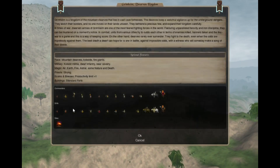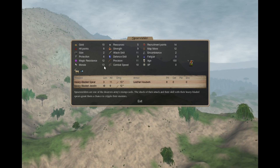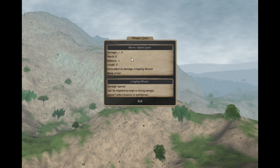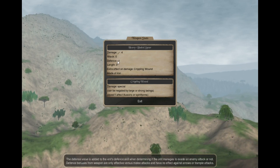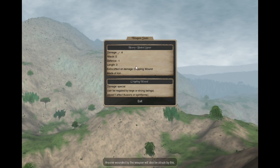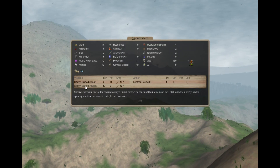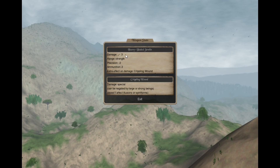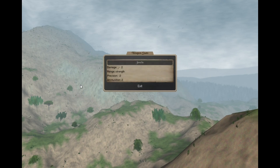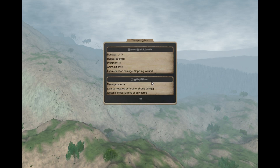By the way, the Dwarves also have high morale. The Spear Wielders have 2 special weapons. The Heavy Bladed Spear deals more damage, has a defense penalty, and can deliver a crippling wound. The Heavy Bladed Javelin also deals more damage than a normal Javelin, is as precise as normal, and also delivers limp.